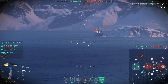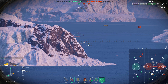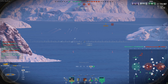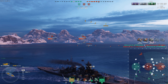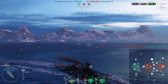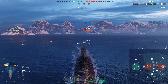For four-point skills, take your choice of emergency repair expert, concealment expert, or fire prevention — you'll wind up taking all three. Emergency repair expert is poor man's superintendent, giving you an additional heal charge for five total. Concealment expert gives 10% reduction to detectability; combined with the concealment module, that gets your detectability down to around 14 kilometers. Fire prevention cuts your chance of catching fire by another 10% and reduces the maximum fires on your ship to three instead of four.